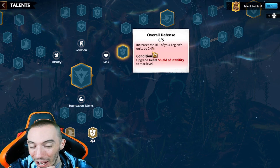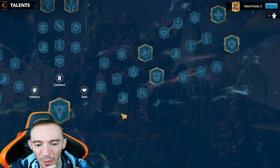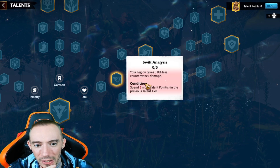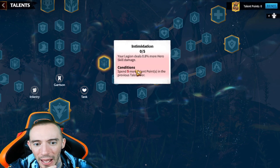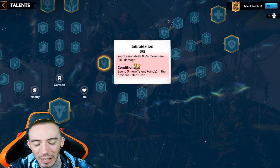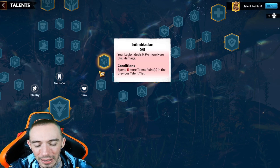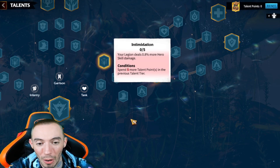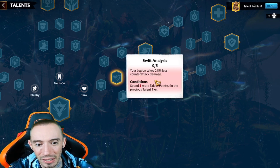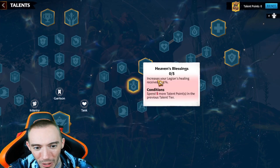From there we have Garrison Infantry or tank - we are going the tank route, so we're going on the right side. First we're taking overall defense, just getting blanket more defense. I honestly wish this was HP - the HP talent is only three tiers whereas this one is five. From there we have three different branches: speed, which we really don't care about; Swift Analysis, which reduces counter-attack damage; and the other one deals more hero skill damage.